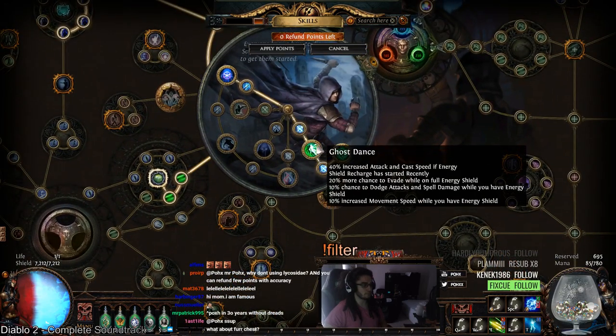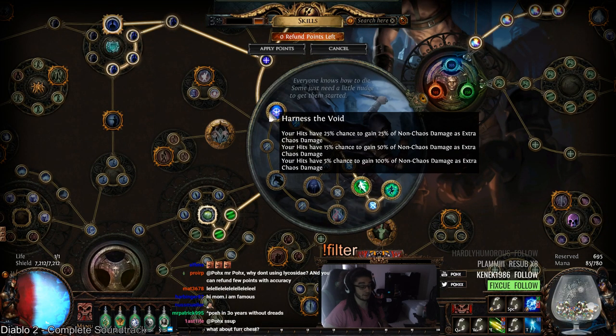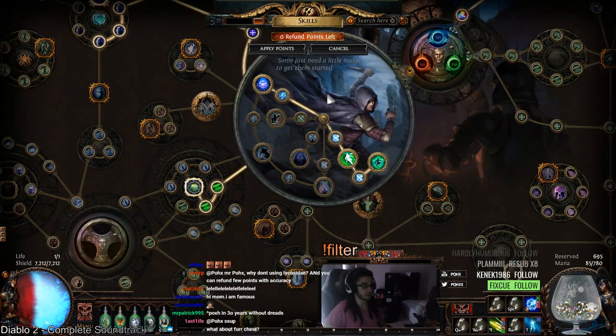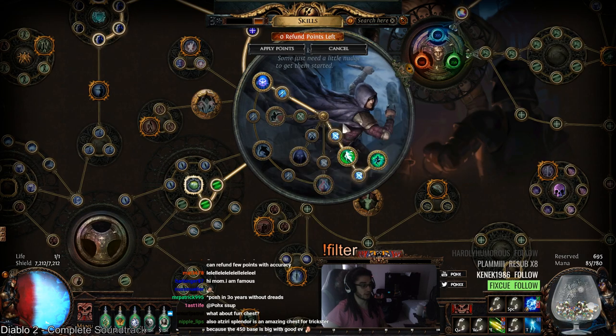My Uber Lab choice is going to be Swift Killer. The reason I took Harness of the Void first is just for testing, but I actually really like it — it's essentially just free damage that works with so many different things. Swift Killer is going to give us better Power Charge and Frenzy Charge sustain, and a ton of increased damage from our Frenzy and Power Charges combined.